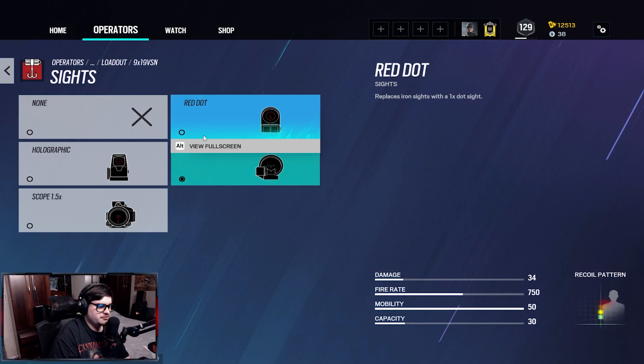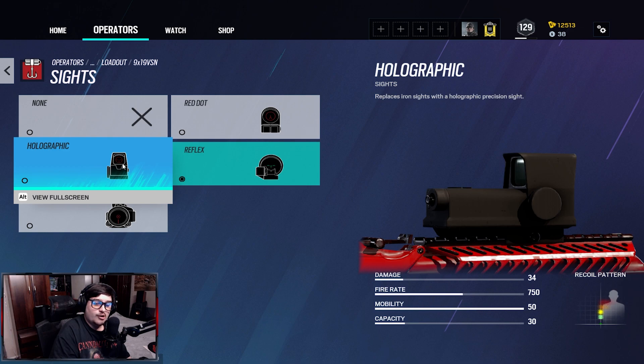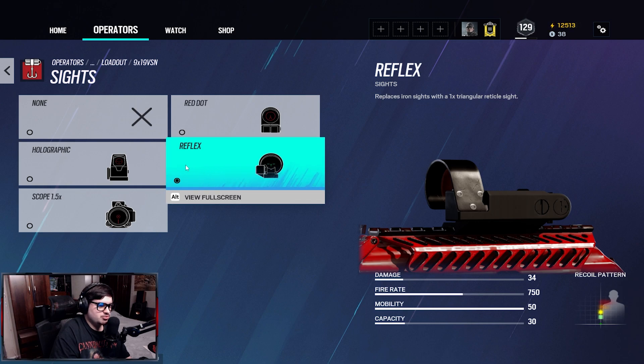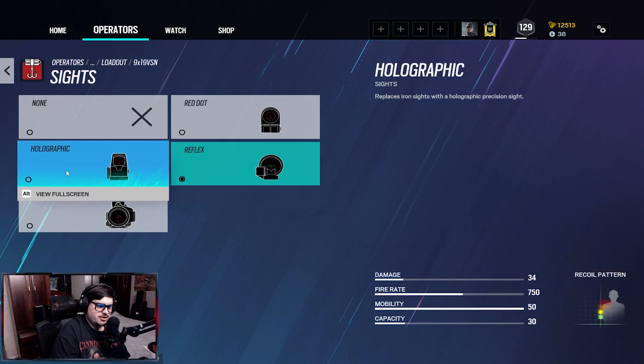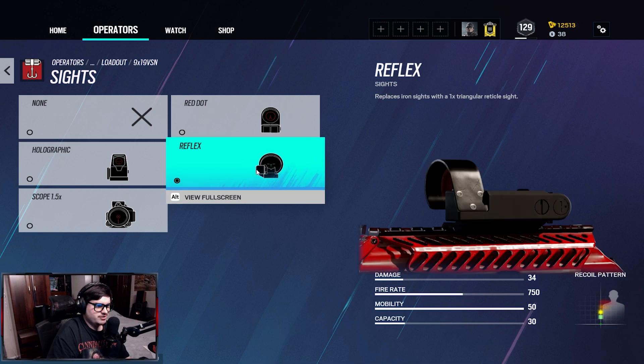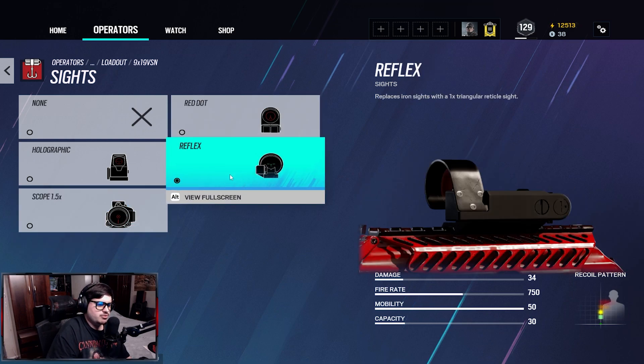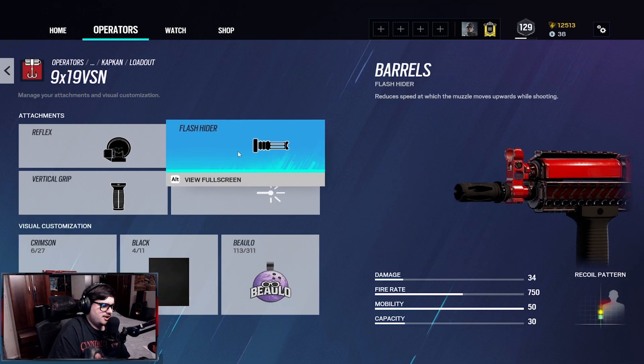Right now I'm rolling the reflex sight, but with the new season there's gonna be different options. I would try the reflex sight or the holographic scope because that's gonna be insane. There's a couple days left before the new season, so I might switch to the old holographic or just stick with the reflex sight — I really enjoy it. I tried the 1.5x and didn't really enjoy it; I find the reflex sight a lot better.